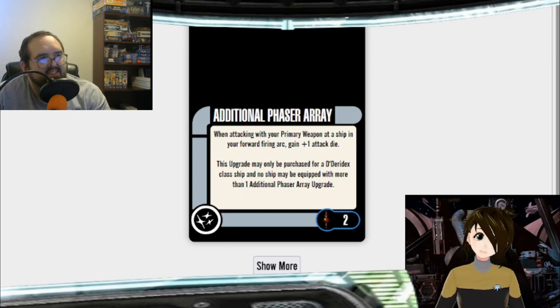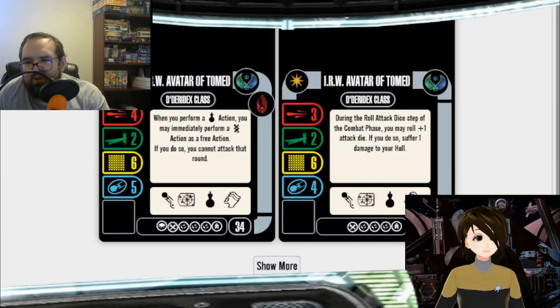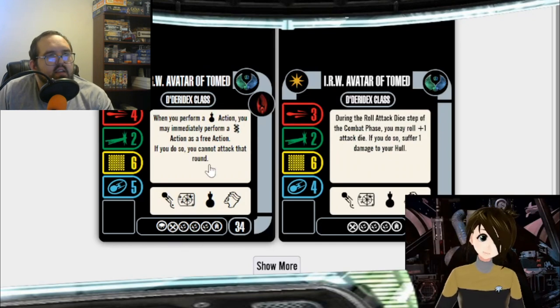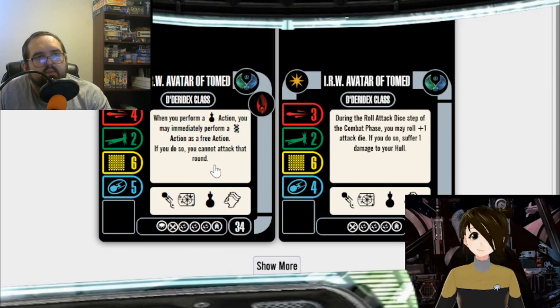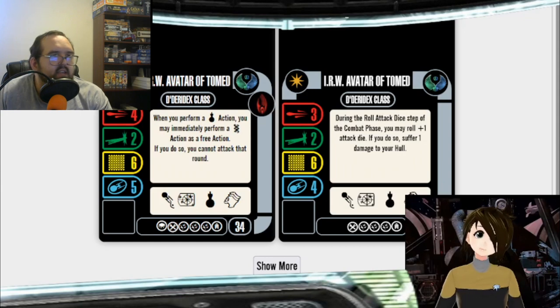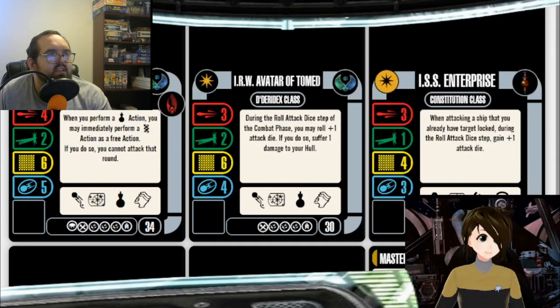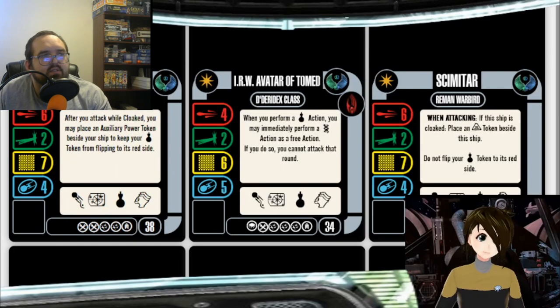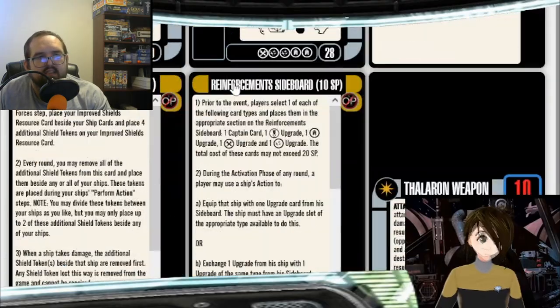If you bring in forward disruptor banks and do a 2 or 3 bank, you get an extra attack die. You've capped out on the rule of three, but you've added three dice to a Romulan ship. There are three weapon slots on the Avatar of Tomed so it'll work. The additional weapons array and forward disruptor banks say plus one attack die this game round, but additional weapons array says 'when attacking, roll plus one attack die' — that plus your disruptor pulse, now you're at four dice, because additional weapons array doesn't specify primary weapon.